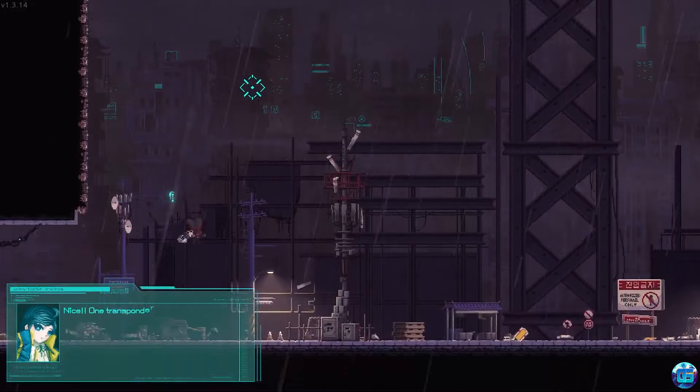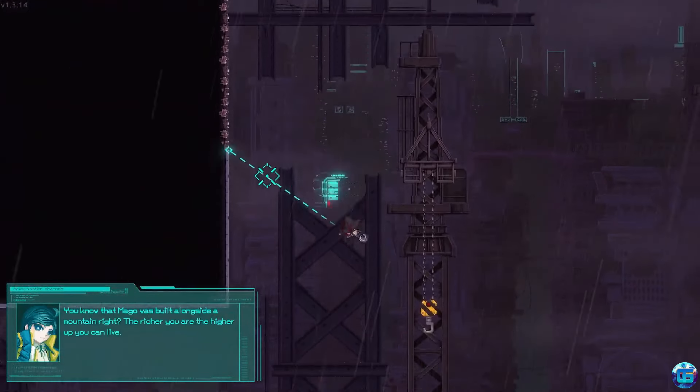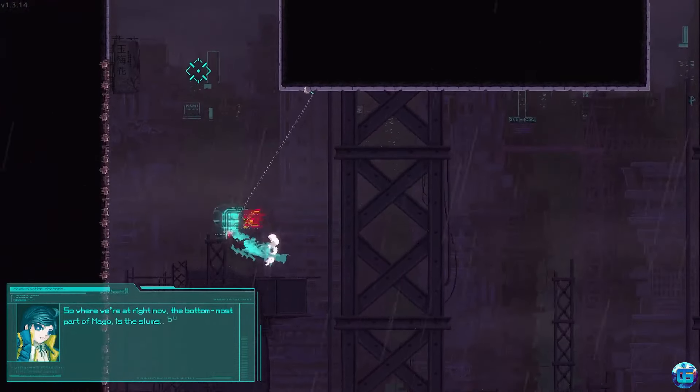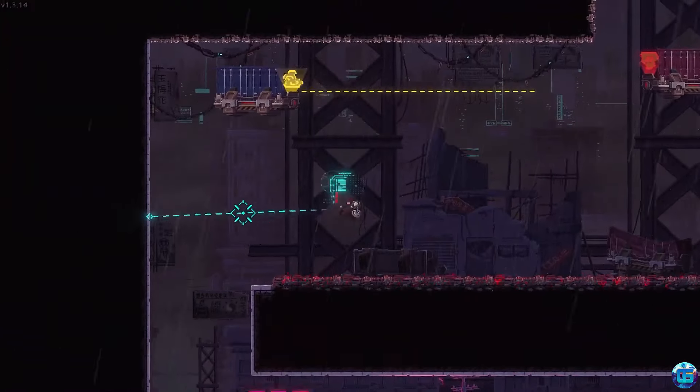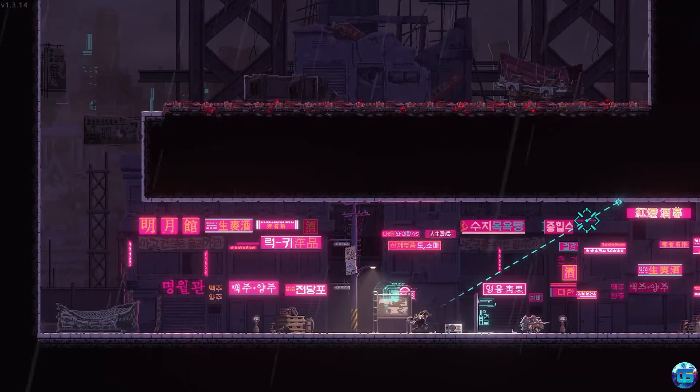The grappling hook is a key mechanic that provides thrilling platforming and combat experiences. Despite minor flaws, the game impresses with its captivating storyline, atmosphere, and excellent music, making Sanabi a worthy representative of its genre.